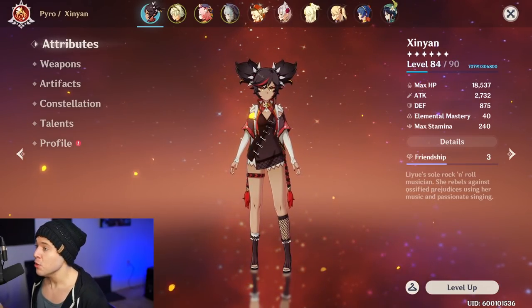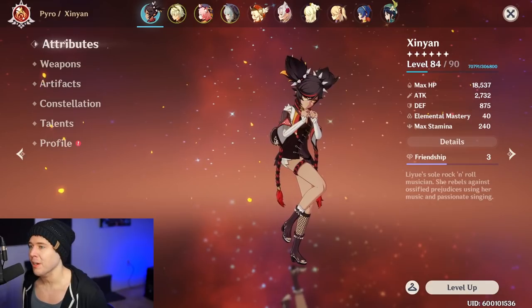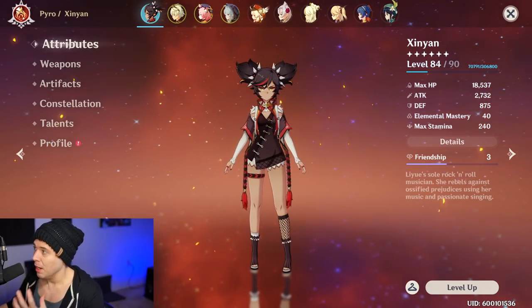There are a lot of ways to use Xinyan. You can use her as a full support character or as a burst damage dealer. We're going to be going over the ways that I'm using her right now with the gear I have on her. She's got some nice stuff — finally got a good weapon for her and we've been leveling her up.